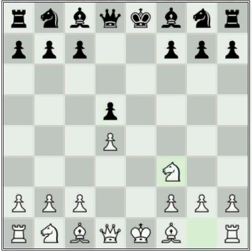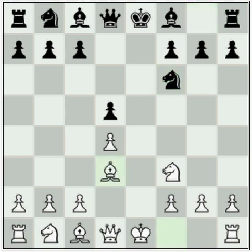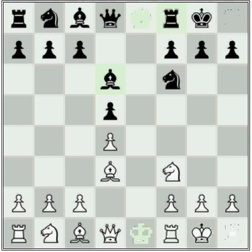I developed the knight to the best square; Houdini copies. It would have been more dangerous for me if Houdini had played asymmetrically and castled queenside, but it's much easier to hold a symmetrical position, especially if you're white. Bishop to the best square, bishop to the best square. With the e-file open I wanted to castle quickly — castle, castle. So complete symmetry; Black is just copying White.